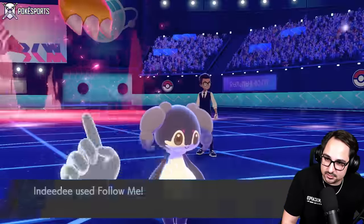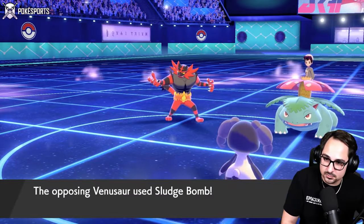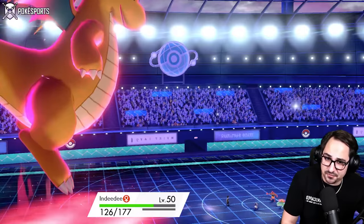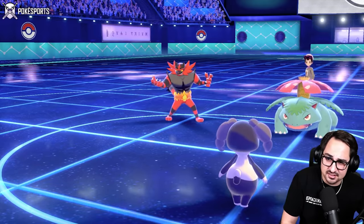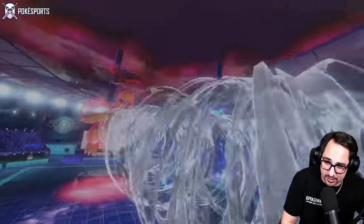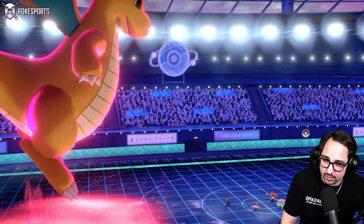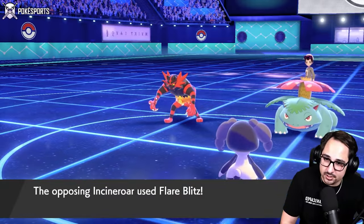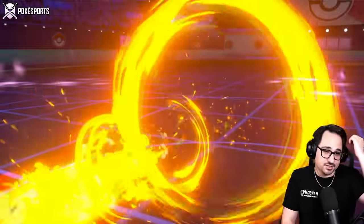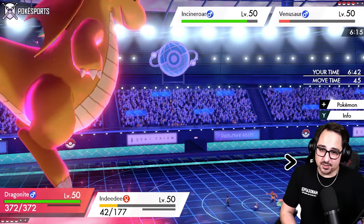No Dynamax, no Fake Out either — just Follow Me. Is this a Parting Shot thing? Sludge Bomb! That's fine! Their Coba Berry — also fine! Look how much damage that still did. I'm liking where I am right now. I can click Follow Me again next turn. Flare Blitz — not even a dark move! I think I live this! We are very defensive and bold. Dragonite's in a pretty decent spot. I think I live another Sludge Bomb.